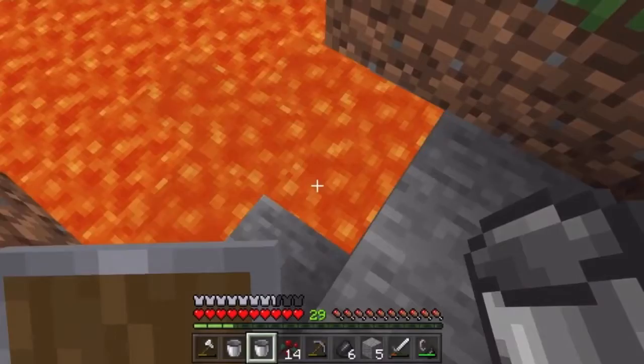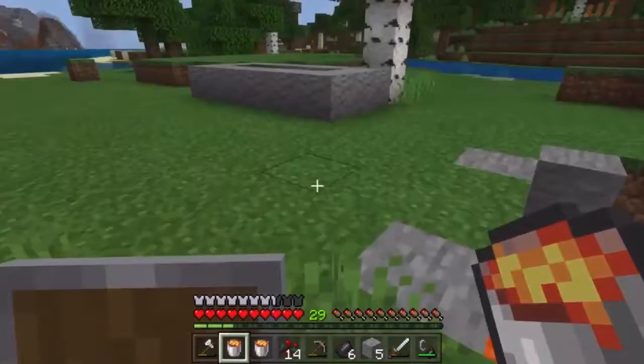I guess these aren't source blocks. So then you just take all the lava and you fill your trough like I was saying.